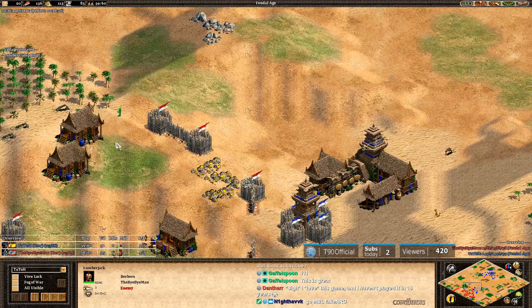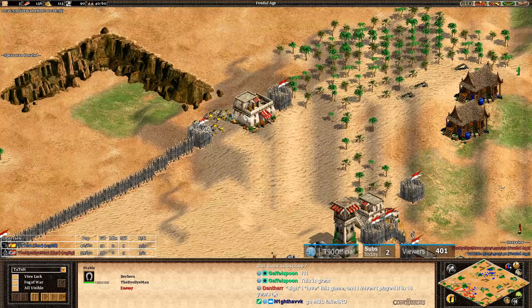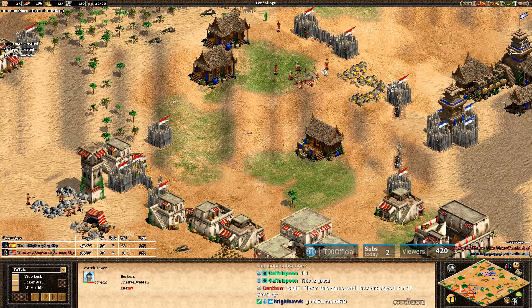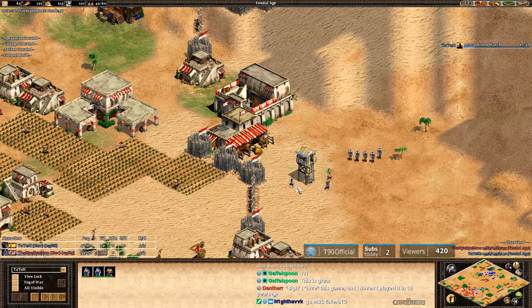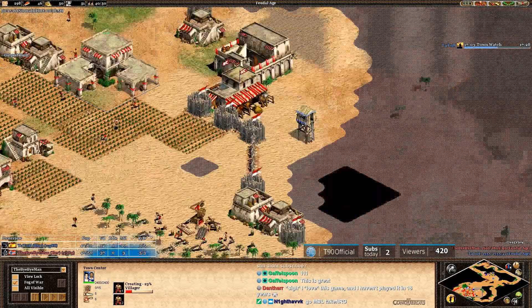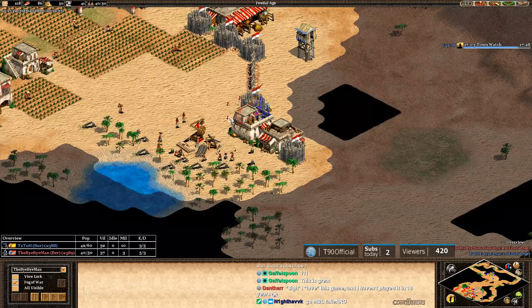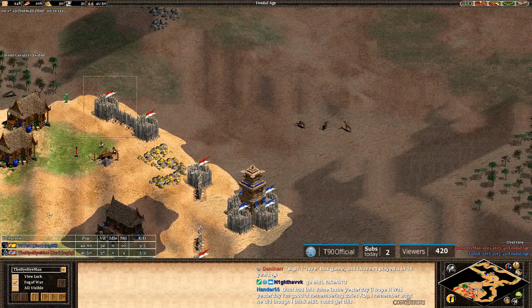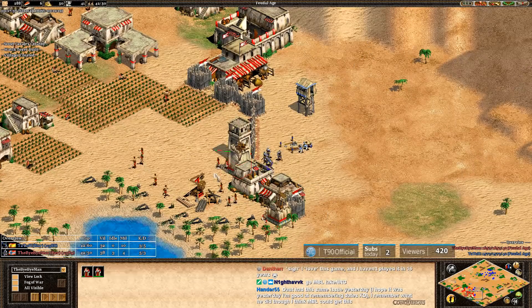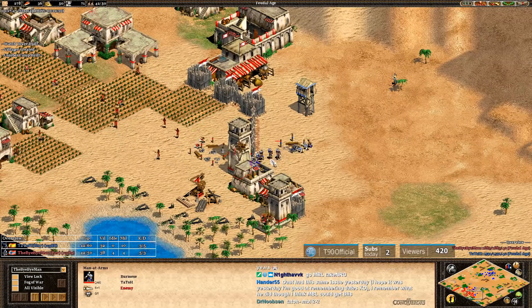Scouting was important for MBL to see the forward coming, so he could get the original tower up. Tato hasn't had the best luck with scouting — on the left side he didn't see that gold next to MBL's house. MBL could use that, but he's going to build a tower on his main gold as Tato has his army on the right. I think Tato wants to tower this woodline, and MBL should spot that because he sees the outpost. Now he doesn't have the stone for his tower and has to continue to wall. This is a pretty interesting game — very aggressive from Tato.